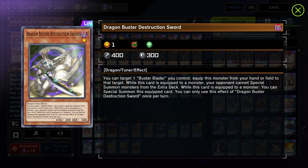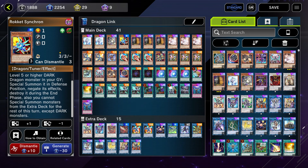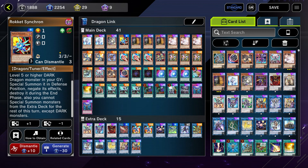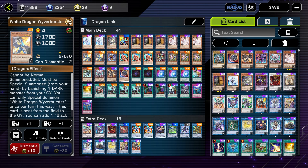When we do open Dragon Buster Destruction Sword, it's a level one tuner as well, so it's not terrible. Rocket Synchrome is our preferred level one tuner to go into Hot Red Dragon Archfiend Abyss. We can also use it in our combo to get into Romulus. Its effects aren't used very often — we can special summon a monster from our graveyard, negate its effect and destroy it — and we are locked to dark monsters, which happens a decent bit with the Rocket monsters.